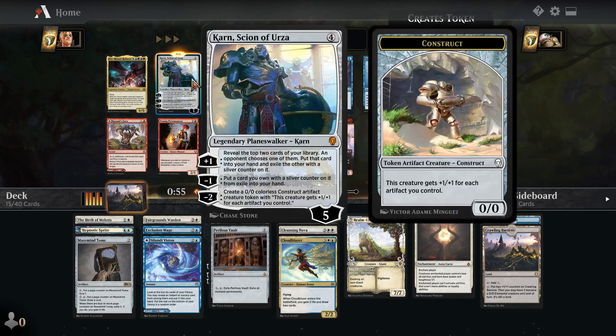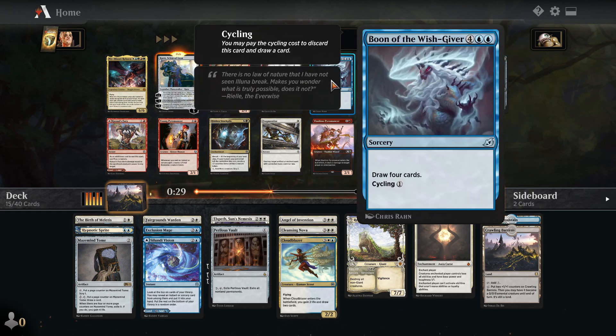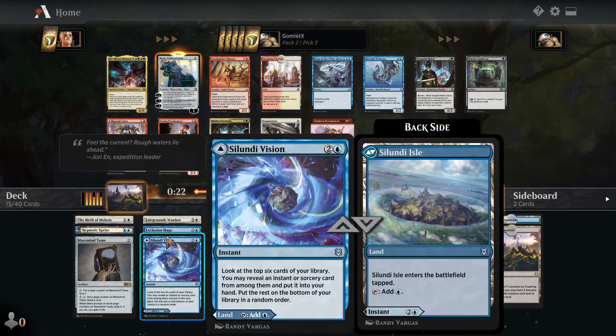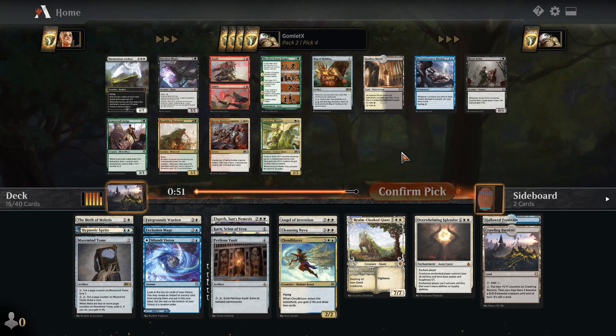Karn is pretty good. That plus one ability and the minus one ability just gets you a lot of value throughout the game. It's pretty hard to take down — he starts with five loyalty, so the second you plus one he's got six. If you're in a position where you just need little chumpers, you can obviously just use the minus two as well. We're very unlikely to have enough artifacts to where the constructs are going to be that impressive, but having the ability to just put out a little chump blocker is nice. Boon of the Wishgiver would also probably be best for this kind of deck, but Merfolk Trickster could help us survive the early game as a flash blocker.